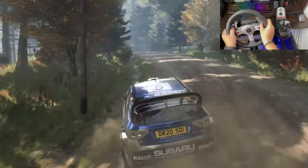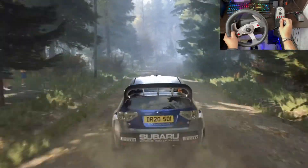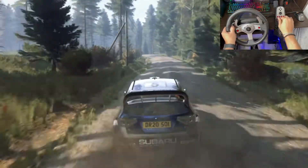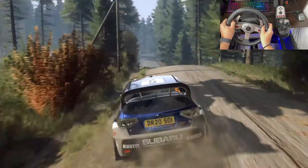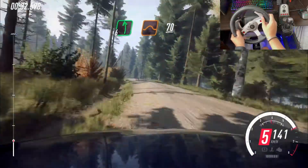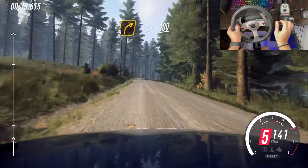3 left long, open to the crest, into 6 right, 50, 6 left of a jump, 70, 3 right, tightens of the crest, 100.